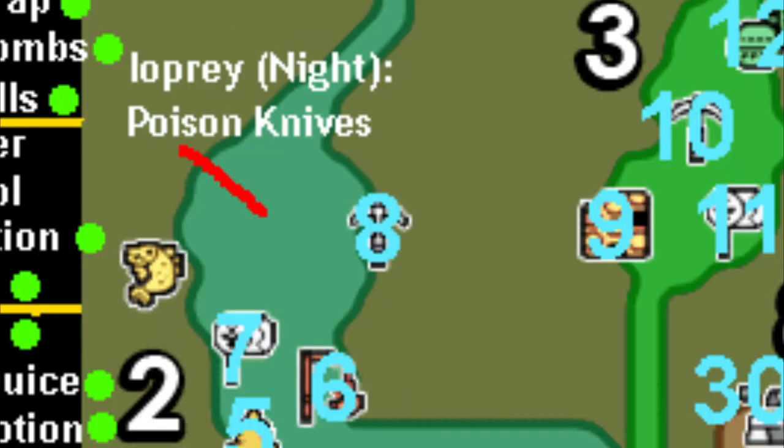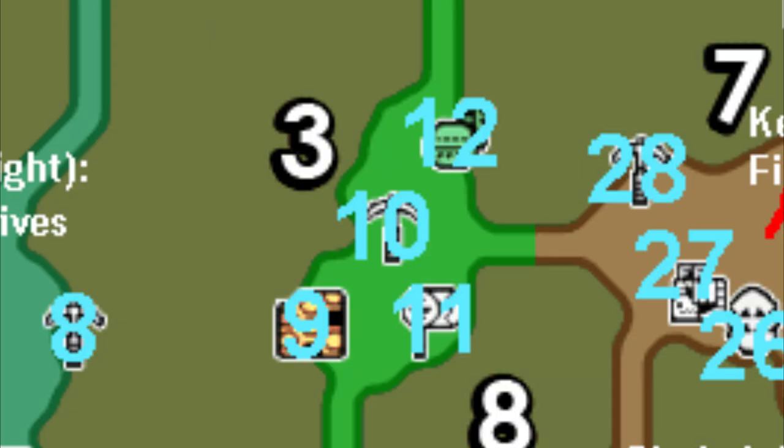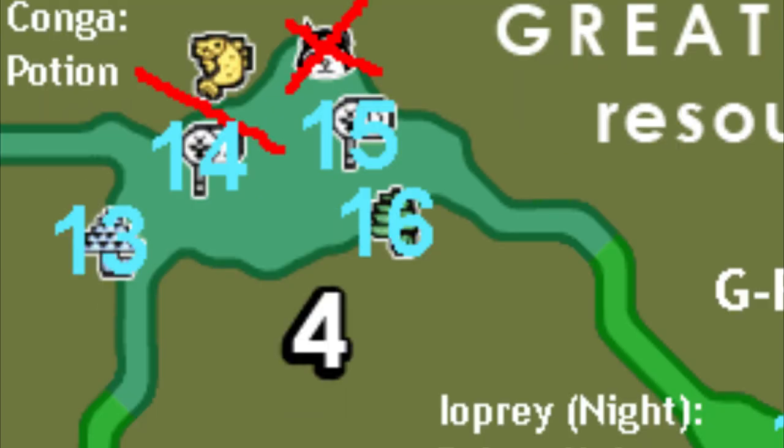Sonic Bombs and a Shock Trap in Area 2 — you'll need a Pickaxe for the Shock Trap. A Pitfall Trap in Area 3, which you'll again need a Pickaxe for. A Max Potion, which you'll need a Bug Net for, and Pickaxes in Area 4.